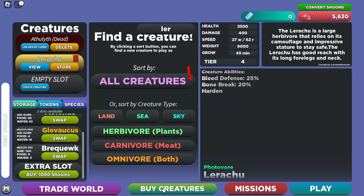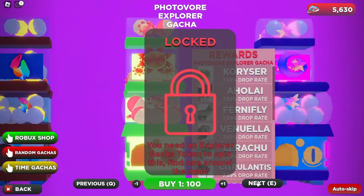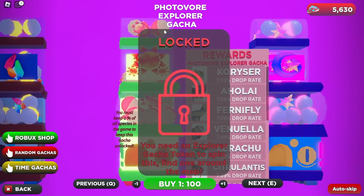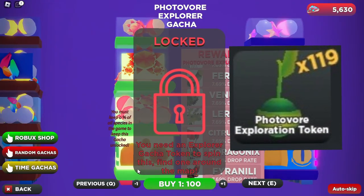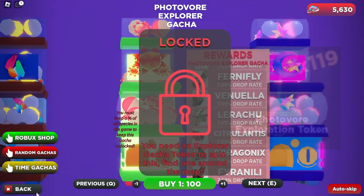And then once you've done everything, you can head over to Buy Creatures and scroll all the way to that mighty fine reward. He should be unlocked under Photovore Explorer, and you can see yourself getting a Vanilla, buying for 100. But you do need a Photovore token, so you can either find that while playing around, or just trade for one, which is really cheap.